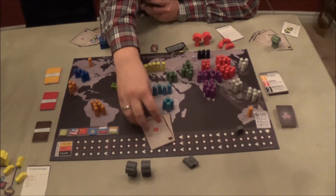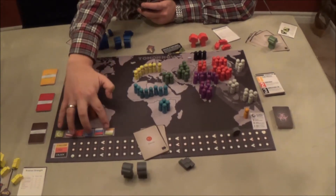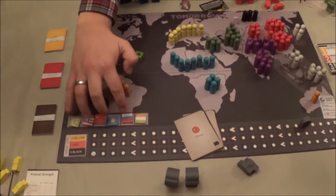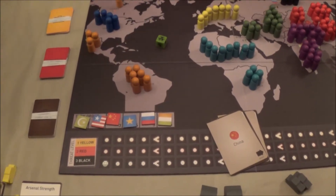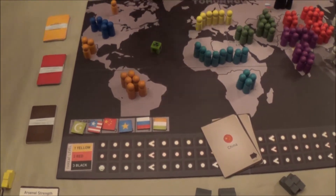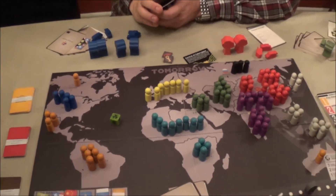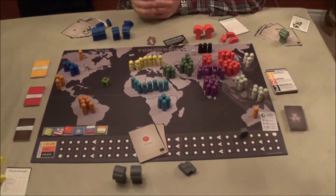So everybody picks two actions and places them face down on the table. Then, if the cyberspace controller didn't use the turn order option, the European Union — the yellow faction — has a special ability to choose the turn order, but only if the cyberspace controller didn't take that privilege.